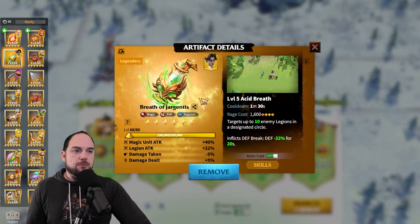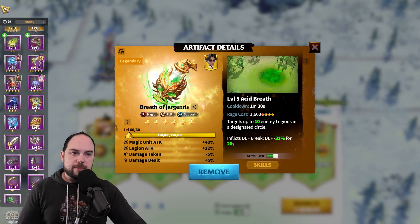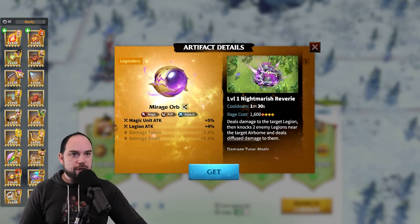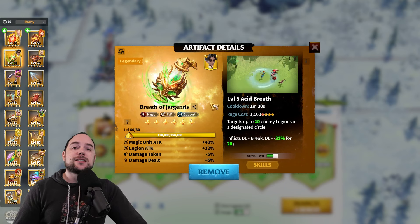I am using the Breath of Jargantas over here. It's not perfect — obviously the Mirage Orb is better. But I am finding you drop a Breath of Jargantas onto a group of infantry or whatever's clustered, and that does some work.